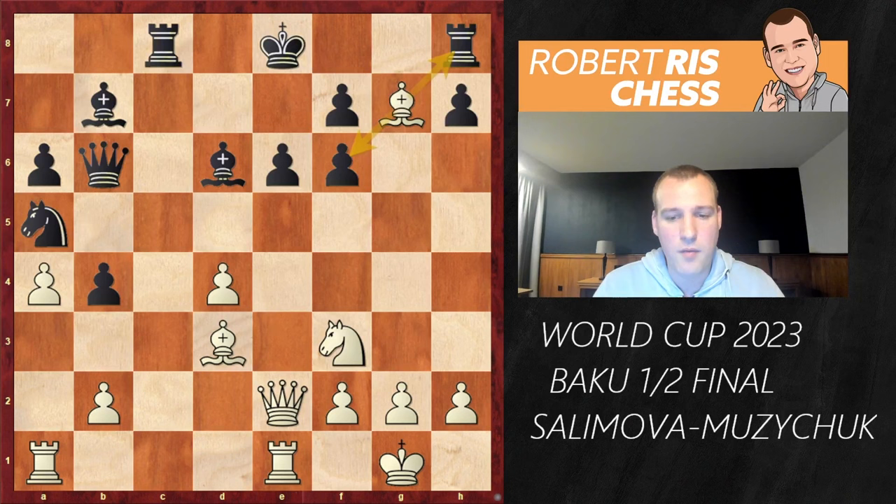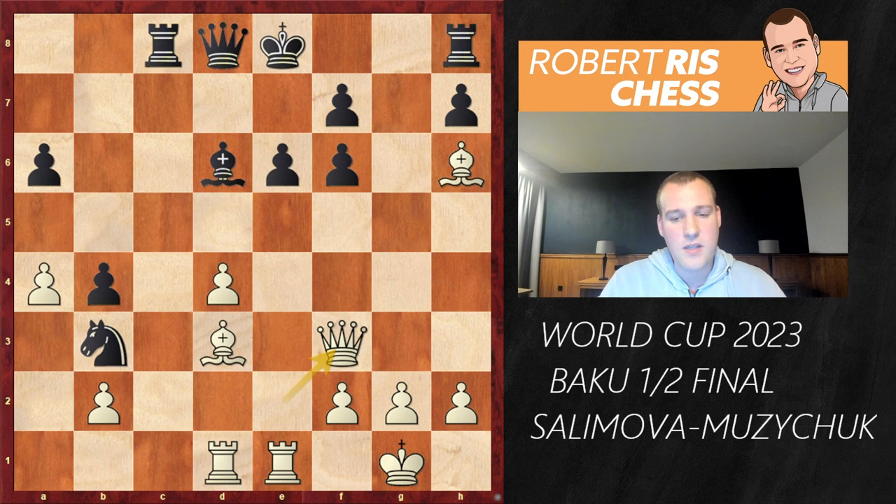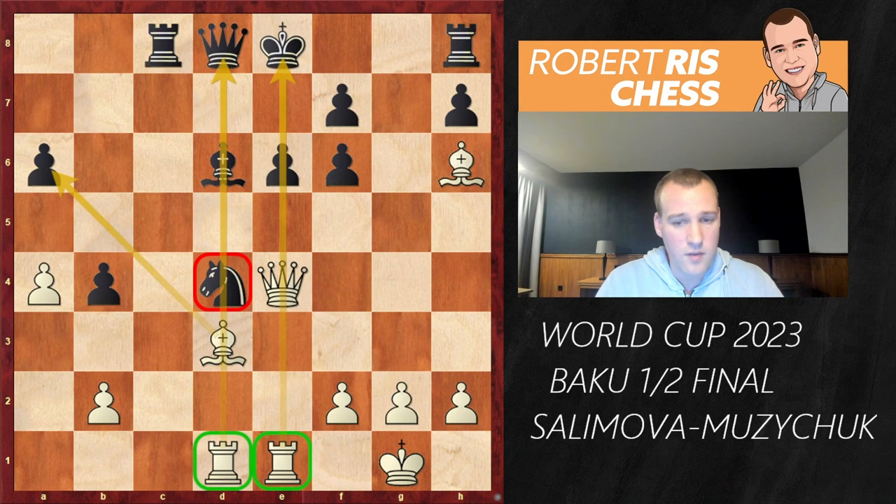Black has to do something about the pawn on a6 — but if you play Qb6, the queen is no longer defending the pawn on f6, and Bg7 with a double attack ends the game. White is winning material. In the game, Nb3 was played attacking the rook, and the rook comes to d1 — an excellent decision. Now black has the possibility of winning a pawn by taking on f3, Qxf3, Nxd4, but after Qe4, the knight is hanging and Bxa6 is on the agenda. Black has violated all the principles of the opening.